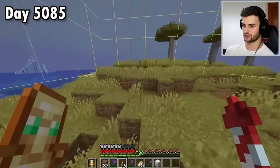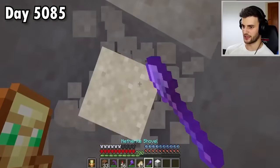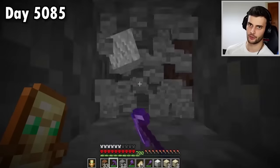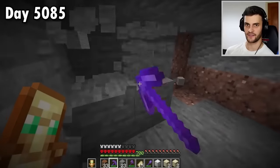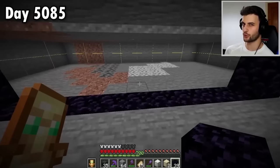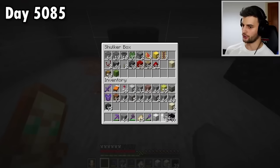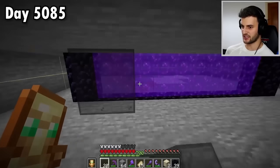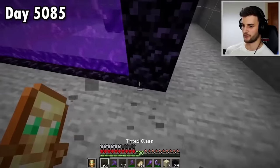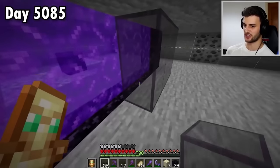The farm needs to be five chunks in this direction, same position relative to it as the bat farm was. The only difference is that glow squids only spawn at level 30 or below, so I'm going to dig out the entire chunk at this level. Next, I'll make a portal in the middle. But when this portal is lit, glow squids won't spawn because it'll create too much light — unless I place tinted glass.